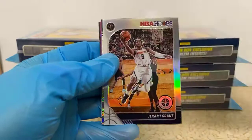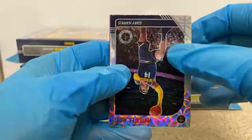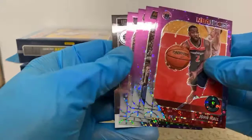Ja Morant hardly ever pops up, seems like. There's a silver Jeremy Grant for the Nuggets — silvers are supposed to be rare, but looks like we have another one here. Gary Harris for the Nuggets — a little bit better silver scope there. A John Wall Purple Disco. Devin Booker, Suns. Chris Middleton. De'Aaron Fox.